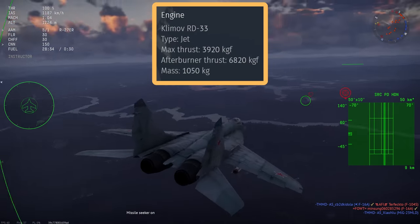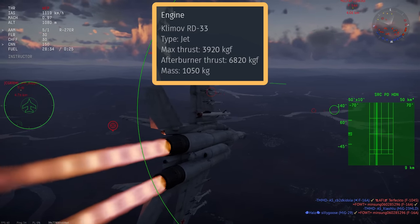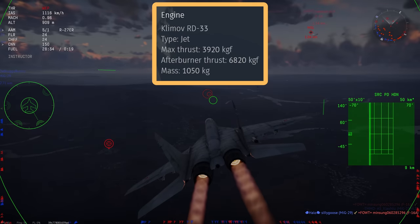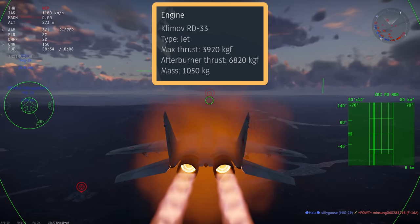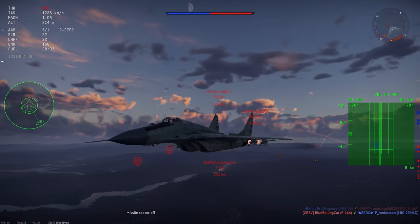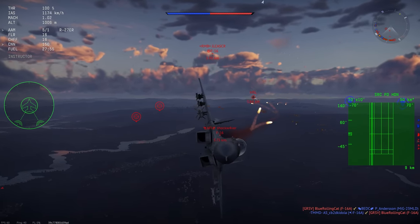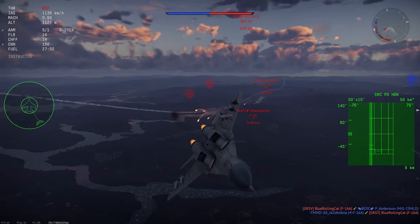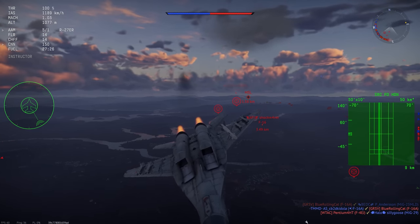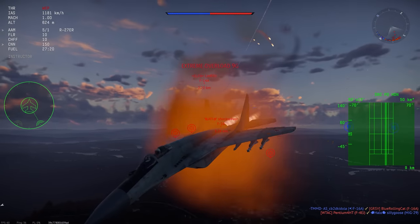This plane is powered by two Klimov RD-33 engines. At military power, they each produce 3,920 kilos of thrust, and when afterburning, that power increases to 6,820 kilos. These engines give the MiG-29 a very good top speed as well as acceleration. The thrust-to-weight ratio isn't as good as the F-16, but it's very similar, and you can't really have any complaints against the MiG-29's flying characteristics. Just like the F-16, it is capable of going supersonic and getting to those top speeds very quickly.